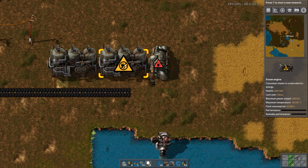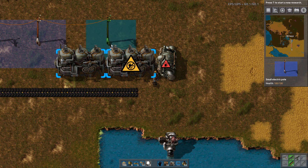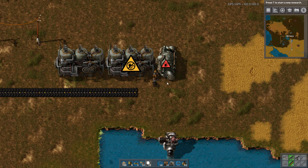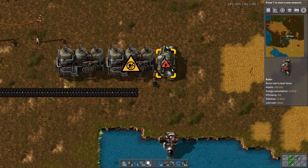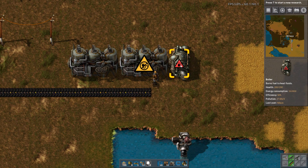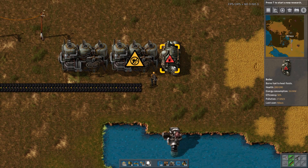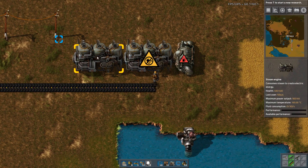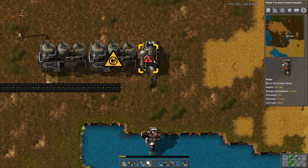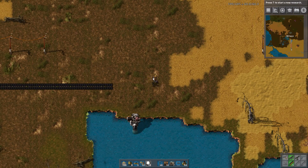Steam engines need steam and they generate power, so they need to be connected to our network. Basically, we take water in, add some coal, it boils, and steam comes out. One boiler can feed two steam engines, and one pump can feed 20 boilers — and therefore also 40 steam engines.